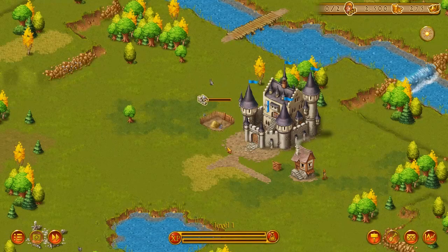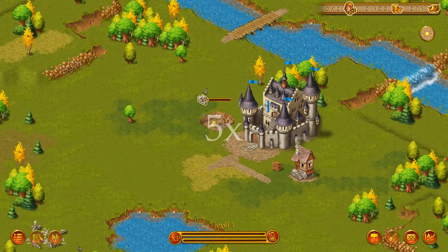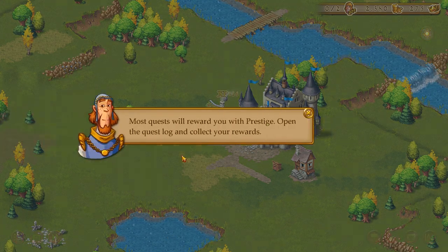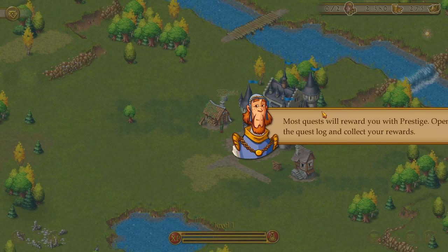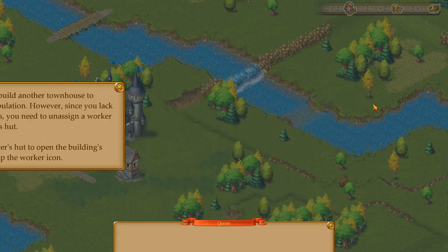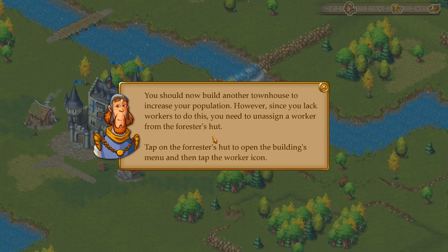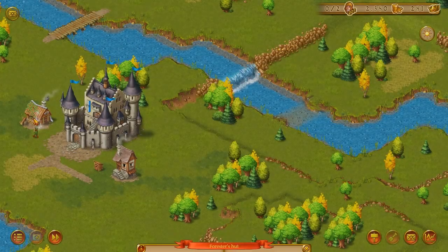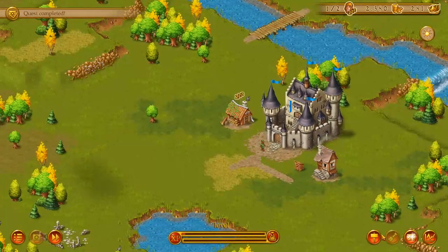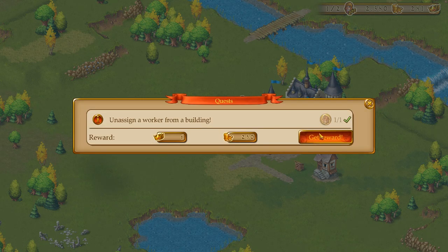Drag the building to the desired location. This is prestige — okay, I was going to be a little bit worried that this game was going to cash shop me. Most quests will reward you with prestige. Open the quest log to collect your rewards. So you get 20 food and 6. We've unassigned a worker from the building. Get reward — this is not going to be repetitive in the slightest.